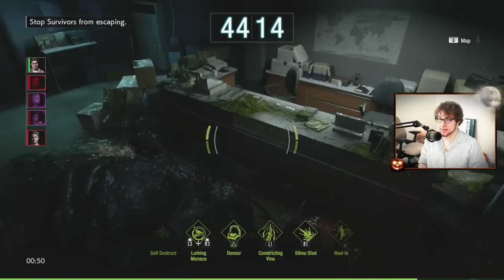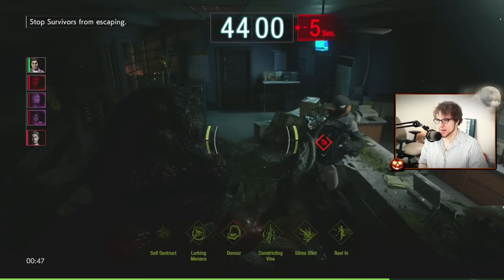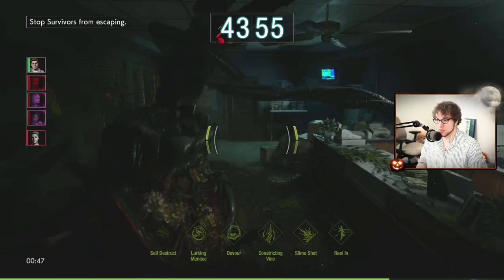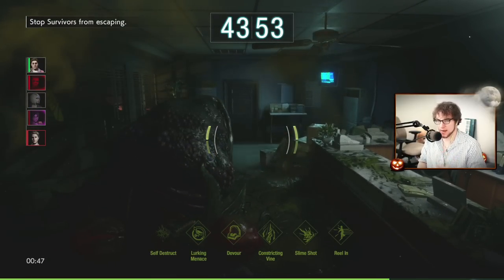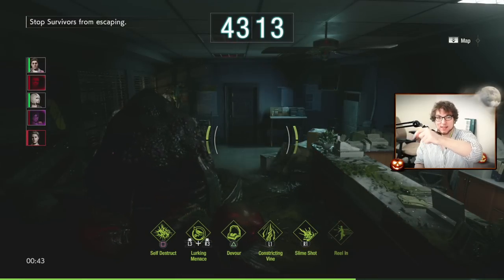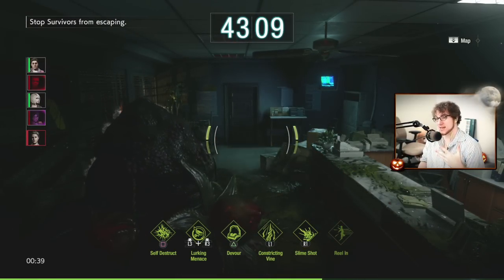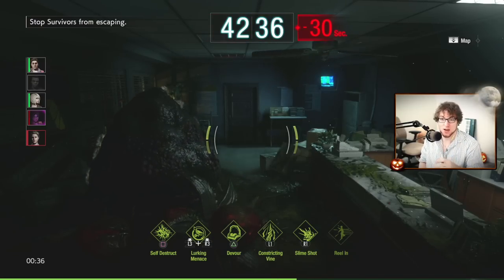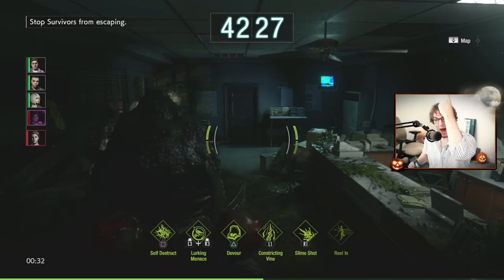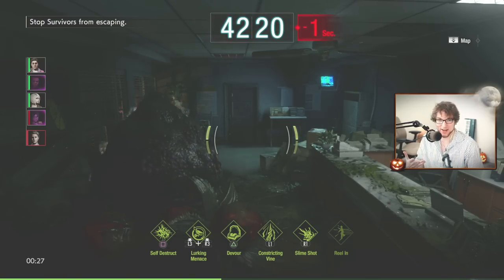Another thing to know: Yataveo can be preoccupied while devouring. If Yataveo is eating someone, you can walk right by — it can't touch you. So if you need to get to an objective and Yat's busy devouring, that's your window. For example, if Yat's at the exit with 10 seconds left and just ate somebody, run around it during that moment. Go ahead and use that window of opportunity to get out.